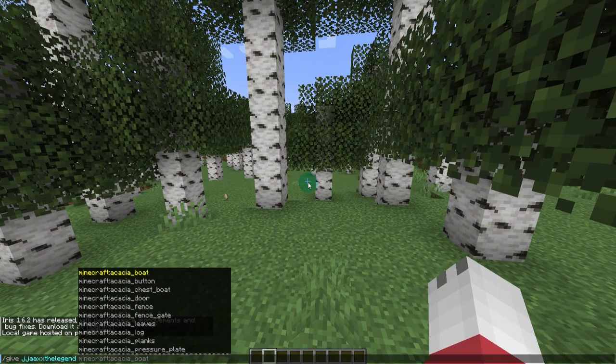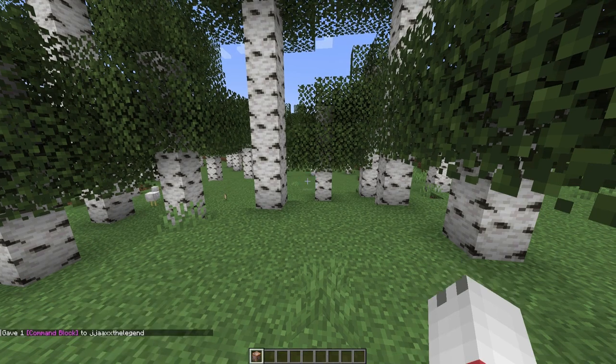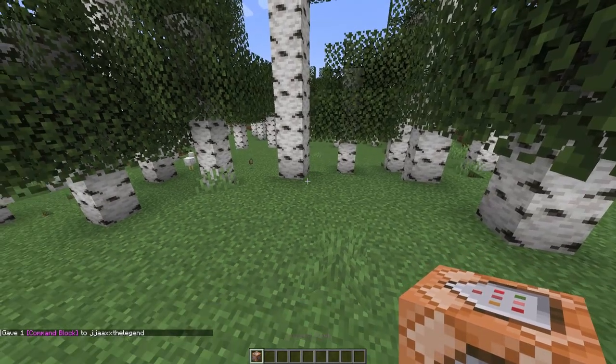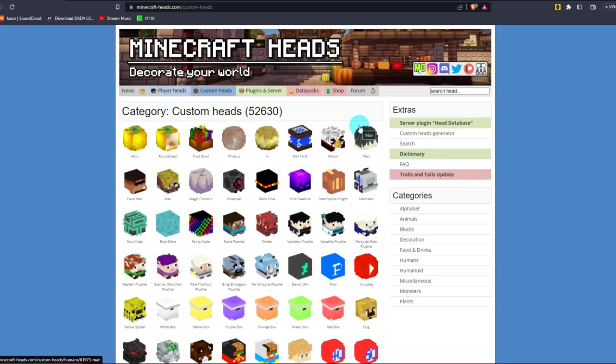Now do slash give, space, your name, minecraft colon command_block, then click enter. You'll get given one of these. Then you want to go ahead and place that down. Now you want to come over to your browser and go to minecraft-heads.com/custom-heads. This link will be in the description down below and find the head that you want.